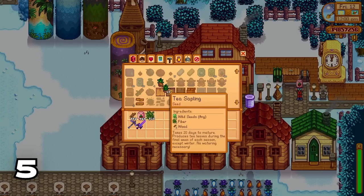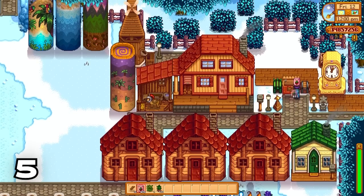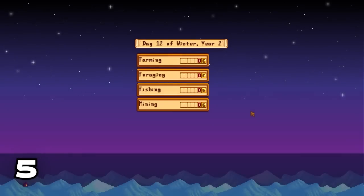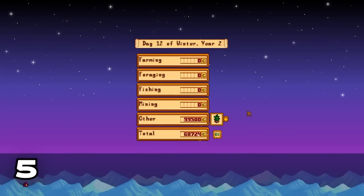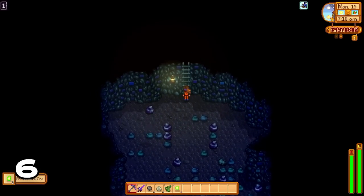The next great tip is the glorious tea sapling. You can learn the recipe by reaching two hearts with Caroline, and this is one of the best money makers in the game hands down. Each tea sapling is worth 500 gold and you can make hundreds of these no problem at all.